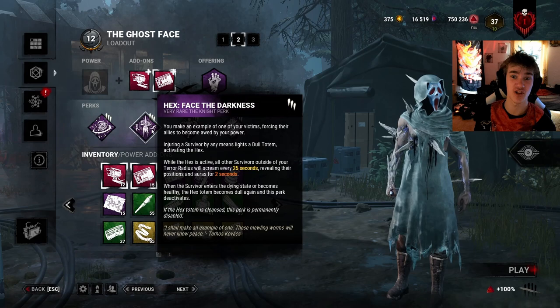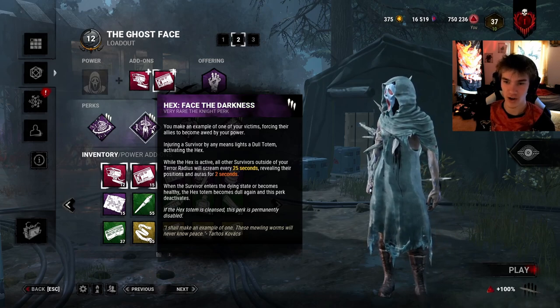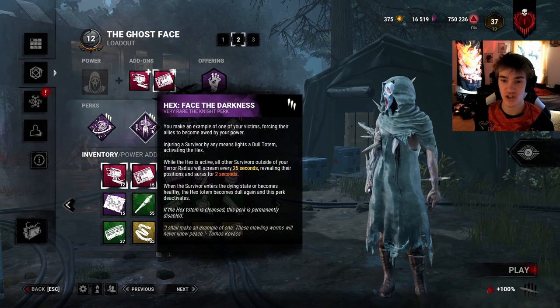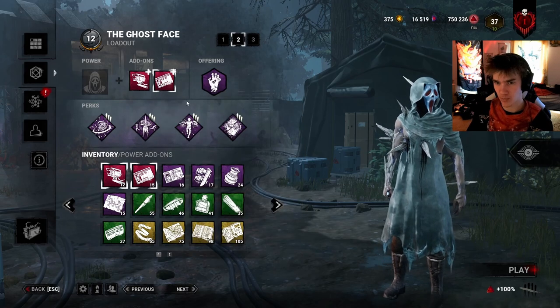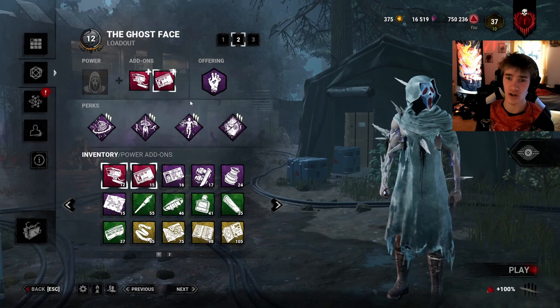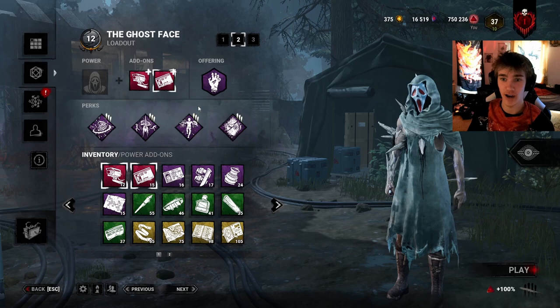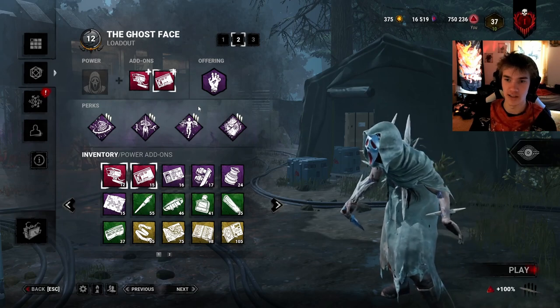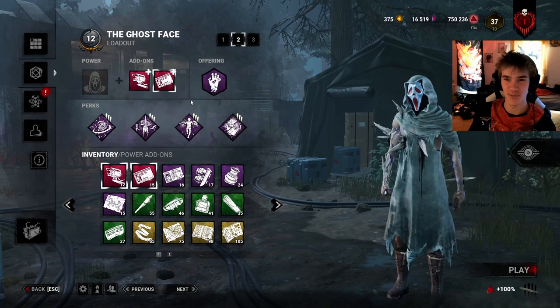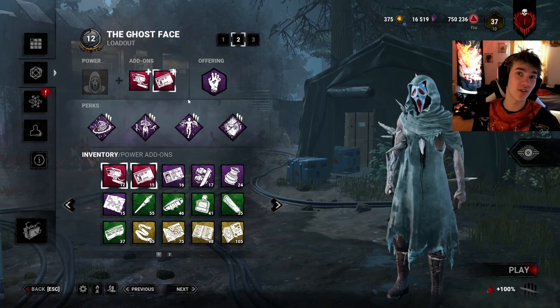Then we've got Hex: Ghost Face in the Darkness. This is a really good perk on Ghostface or pretty much any stealth killer. When I hit a survivor, a random dull totem becomes lit up, and every survivor will start screaming intermittently every 25 seconds, revealing their position and aura. The biggest problem is Distortion — a survivor perk that hides your aura from the killer. But these two perks are a hybrid type based on locating survivors through screaming and aura reading. There's no meta-defining perk that reduces survivors from screaming right now. I don't want to hear Calm Spirit because it's been nerfed to where it's completely dog water — there's absolutely no reason to run it. This build is really fun and I hope you can see that in the match.